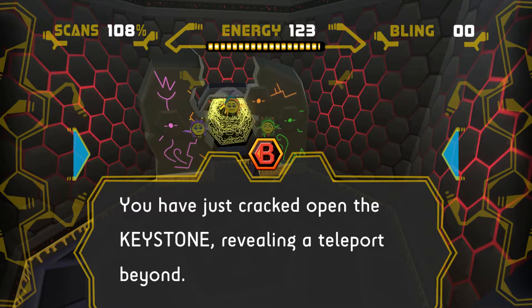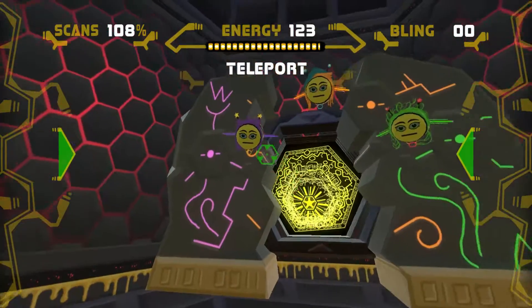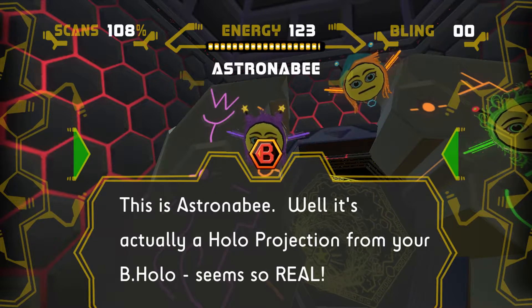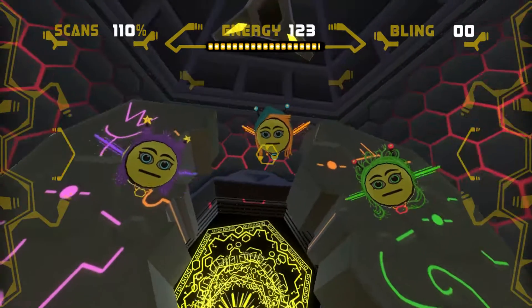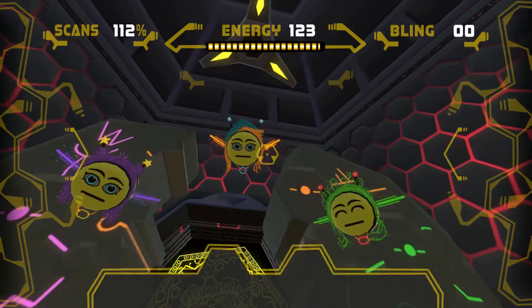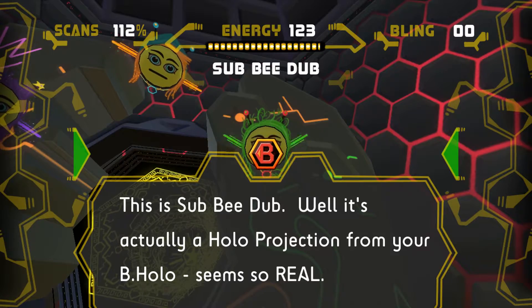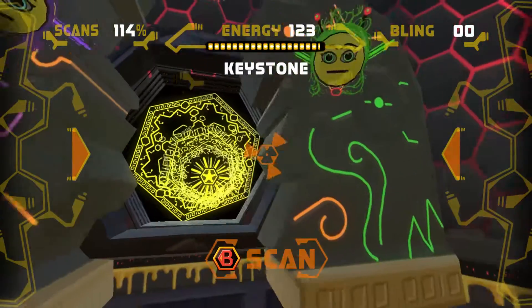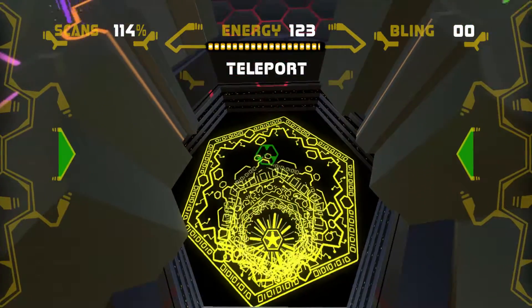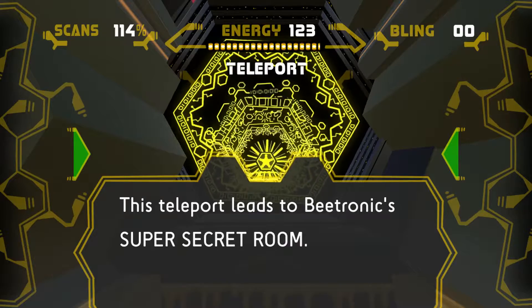You have just cracked open the keystone, revealing a teleport beyond. Before we go in, make sure you scan these hollow projections. This is Astronomy — well, it's actually a hollow projection from your bee hollow, seems so real. And next one — this is Sub B-Dub, also a hollow projection from your bee hollow. And we have the teleport here in front of us — let's scan this. This teleport leads to Bee Tronic's super secret room.